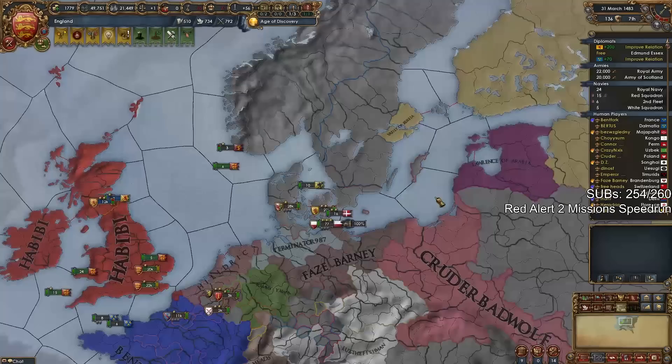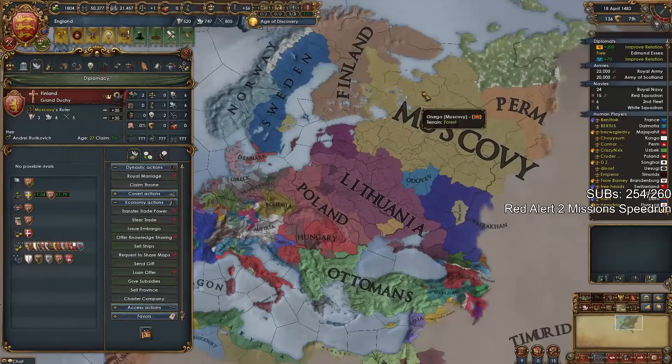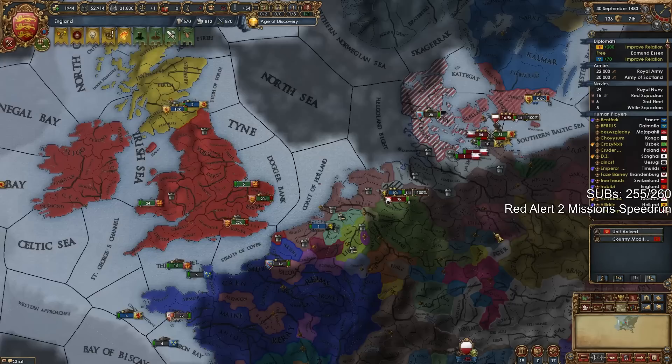Meanwhile, in Scandinavia: Norway bankrupted trying to colonize. Sweden bankrupted fighting Russia with Denmark, while Denmark ended up dying to the Lubeck player, leaving no one in Scandinavia. Holland then attacked Denmark trying to do a show strength, but Lubeck did not like that and declared war on Holland. We need to help our ally Holland — they're being attacked by Lubeck.